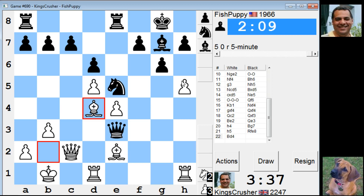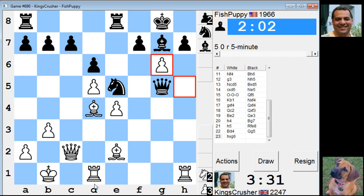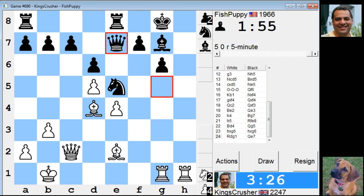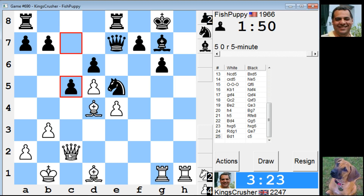Is hg worth it, or bishop e5, c6 maybe? Yeah, c6 is a pain. I'll just try and kick the queen again, or hg — hg first, try and open up some lines. He's going to protect c7. Can I go for a crude queen h2, try and put his king's safety into question?